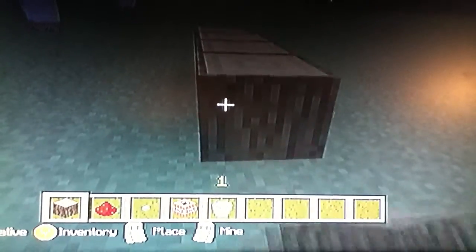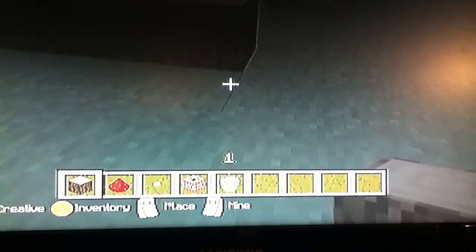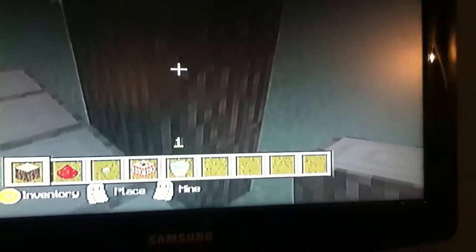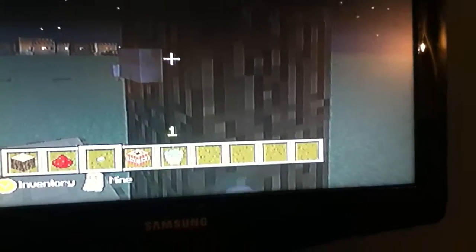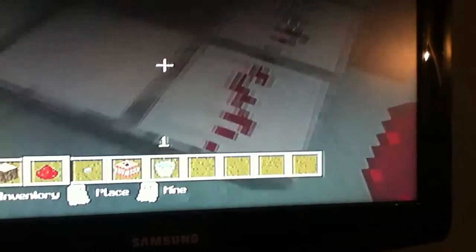You make a 5x5 square, which is here shown. You do two blocks in the middle, you erase the one below it, and then you do two over here. Then put a button on the top one. And then you put redstone dust all around.